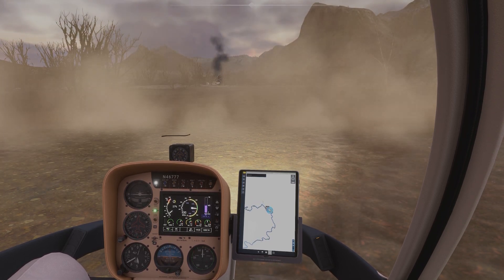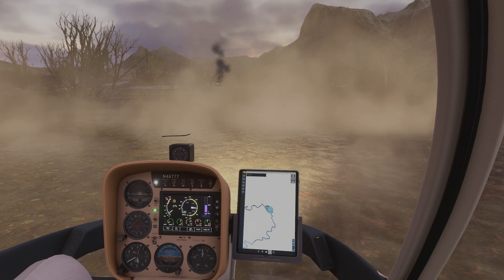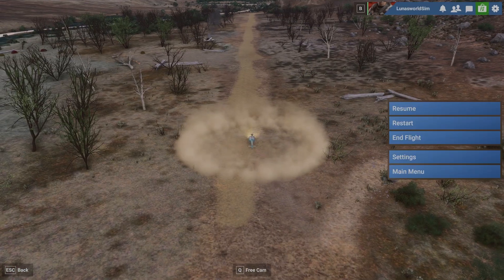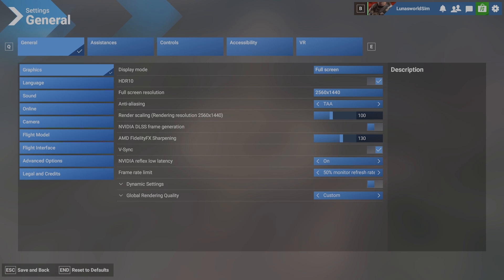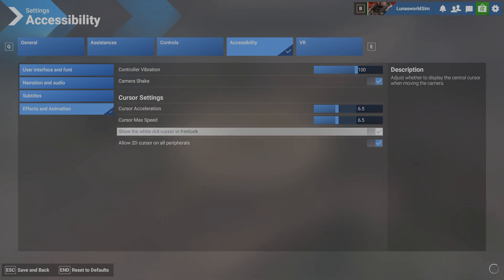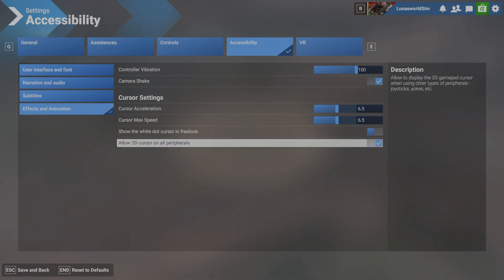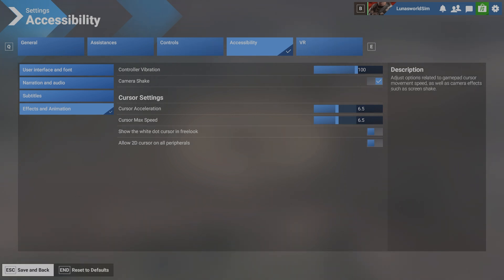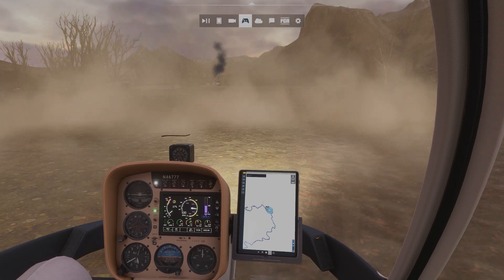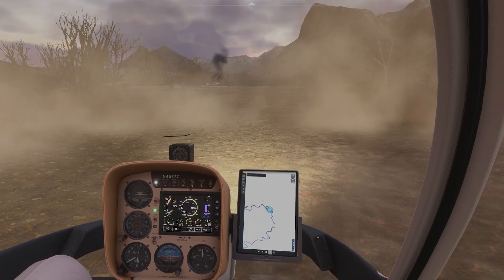So if you're experiencing similar issues, I found the fix. Go into your settings, go to Accessibility, then down to Effects and Animation, and you want to make sure that both of these are off — especially the bottom one: Allow 2D cursor on all peripherals. Then if we save and go back, you'll see that now I have a fully functioning menu.